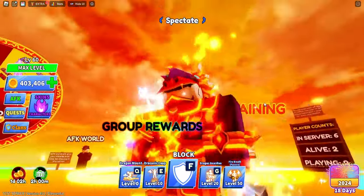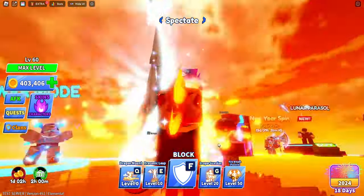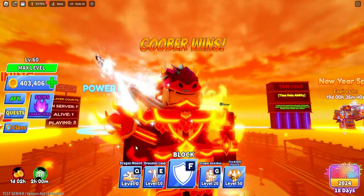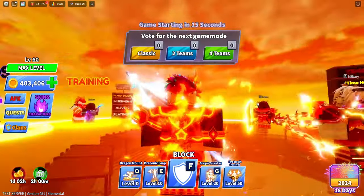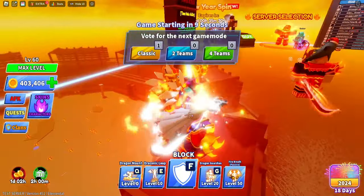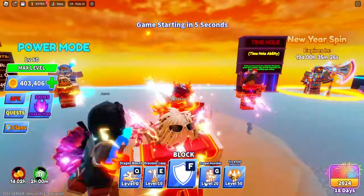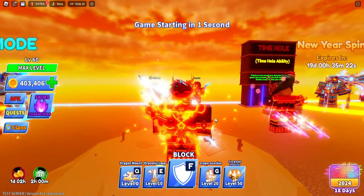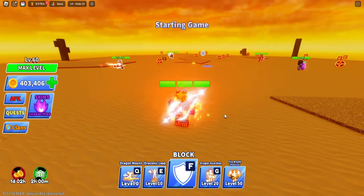The Dragon armor has four abilities: Dragon Mount, Draconic Leap, Dragon Guardian, and Fire Breath passive. Dragon Mount lets you ride and control a mount. Draconic Leap lets you go into the sky and smash into the ground. Dragon Guardian summons three dragons to protect you from the ball three times. Fire Breath makes your ball-hitting parry better and stronger.